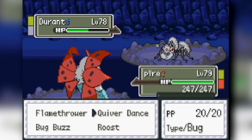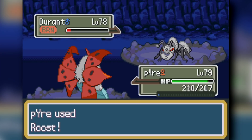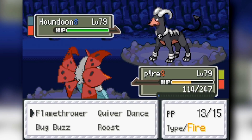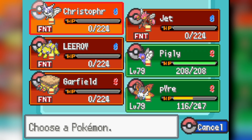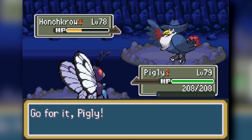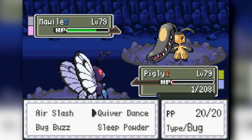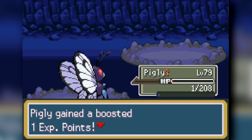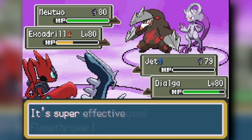Moving into Cerulean Cave for the fight against Ariana and Archer — Volcarona destroys Archer, setting up right in front of Durant, burning it with Flame Body on contact, and sweeping his entire team. Against Ariana it gets luckier: most of my team goes down, Hunchkrow knocks out Volcarona, but Butterfree puts it to sleep and Air Slashes down Mawile — for some reason it doesn't Sucker Punch after Mega evolving. Air Slash sweeps the rest and we're done.